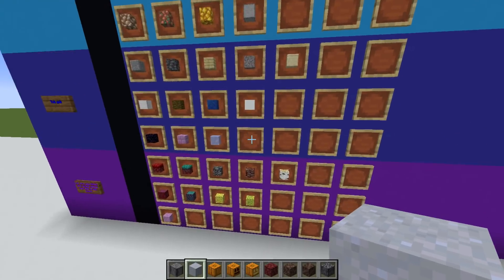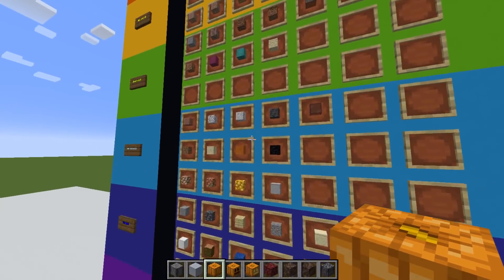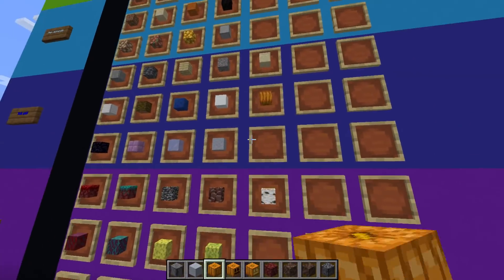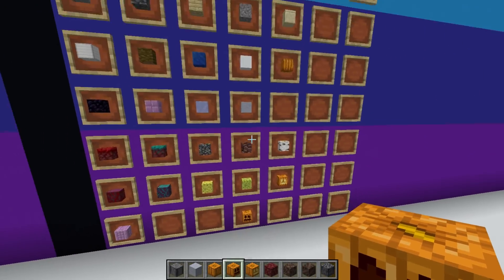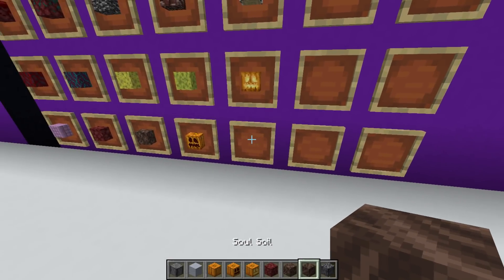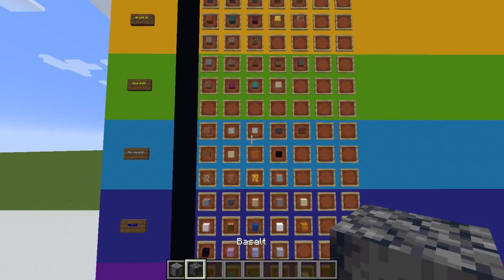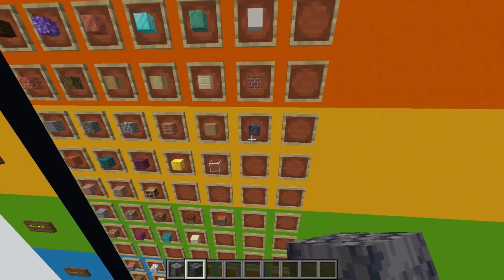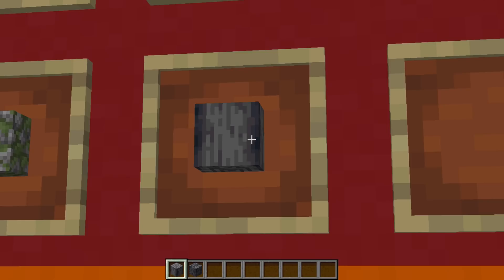Clay block — you wouldn't really ever use this just as a block, so I'm putting it in Yuck. Regular pumpkin — unless you're building a pumpkin it's not very good, Yuck. Jack-o-lantern and carved pumpkin I'm putting in the worst tier. Same with netherrack and soul sand — lots of bad tiers. Soul soil again terrible.